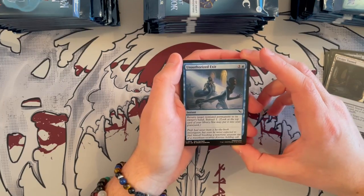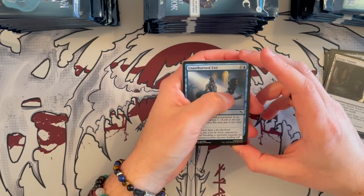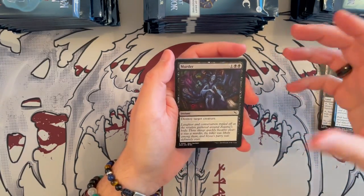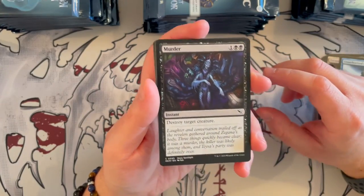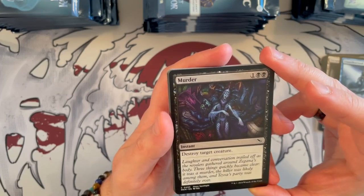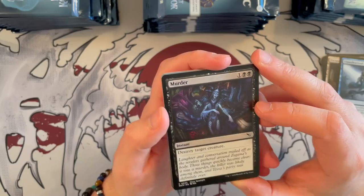Authorized Exit — it's an instant, blue, costs 2. Return target non-land permanent to its owner's hand, you Surveil 1. It's okay, not the greatest. Murder makes a return, and that is a beautiful illustration — really cool. I wonder who it is. Zagana? Fair enough, really really nice. It's the plain old Murder: you destroy a creature. Of course it's really, really strong if you're playing black, even though it has double black pip.